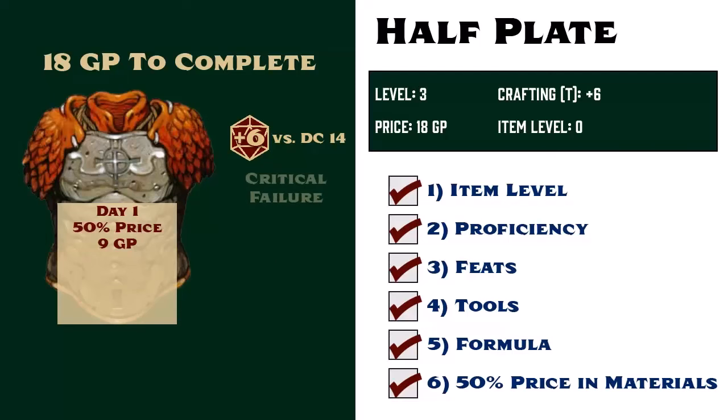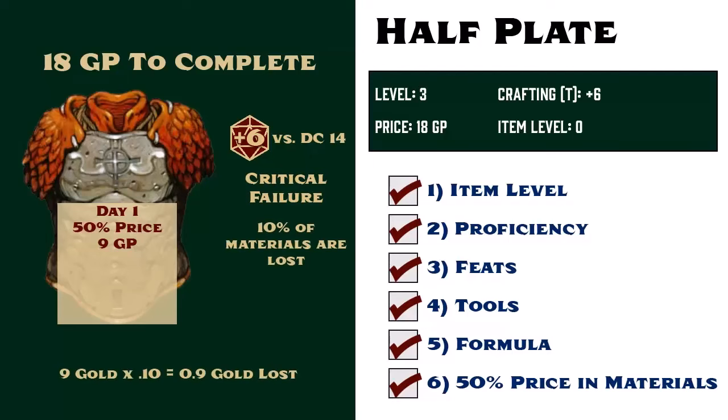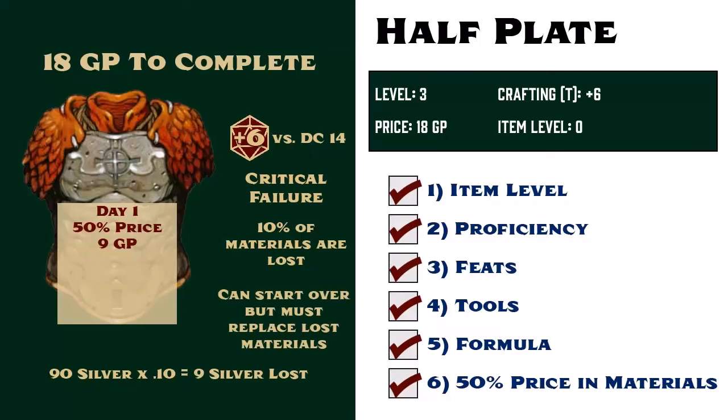If she rolls a natural 1, then she critically fails, and not only wasted her day of work, but also loses 10% of the materials. In this case, we convert the 9 gold pieces to 90 silver pieces, and she loses 10% of that, or 9 silver, leaving her with 81 silver pieces worth of material. She can start the process over and try again, provided that she can replace the 9 silver pieces worth of lost materials.